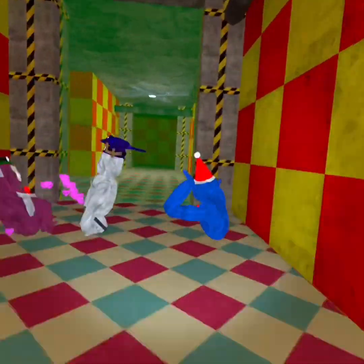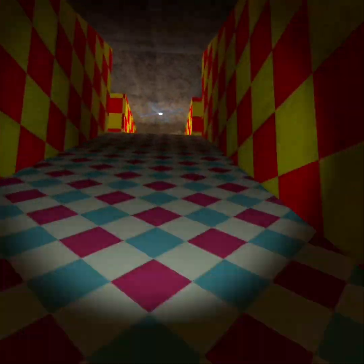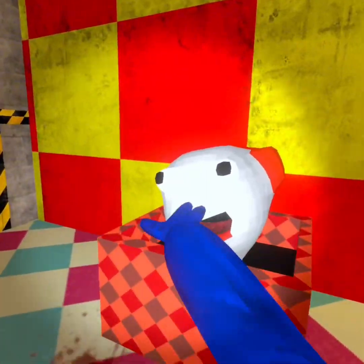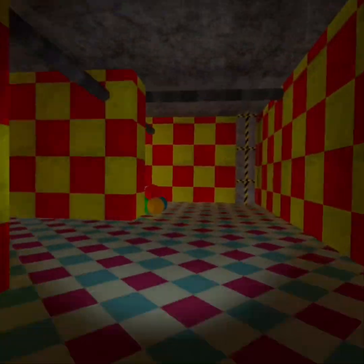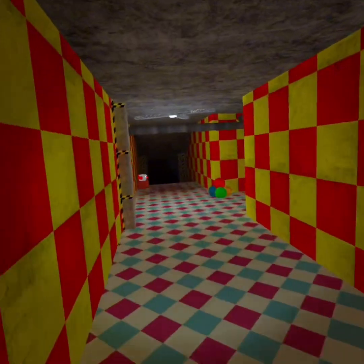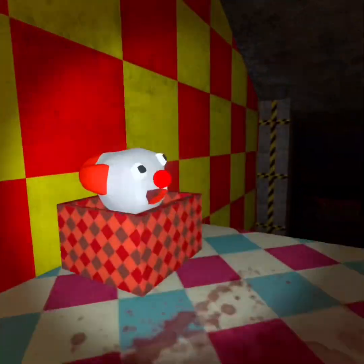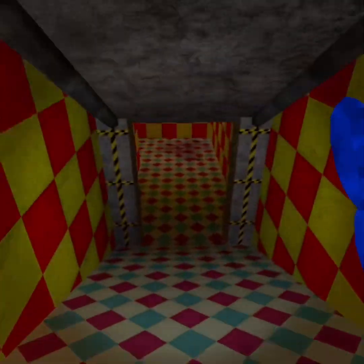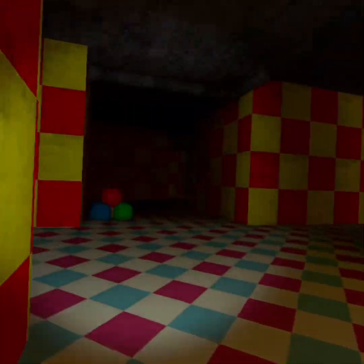Okay so basically you just gotta get the clown — the clown is stuck but you gotta get these. And later in the video I'll be showing you how to get the pet.